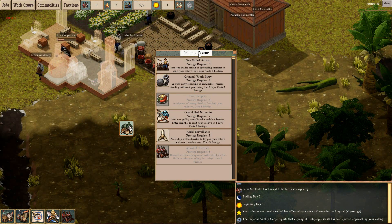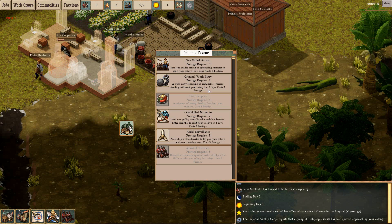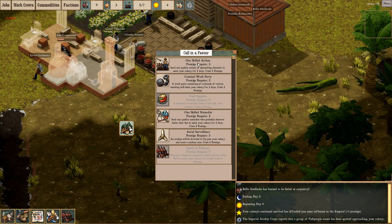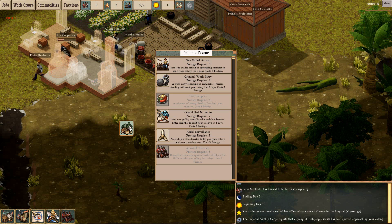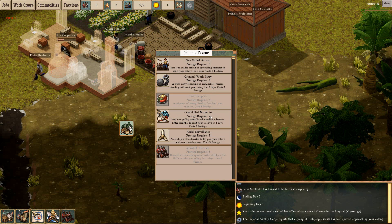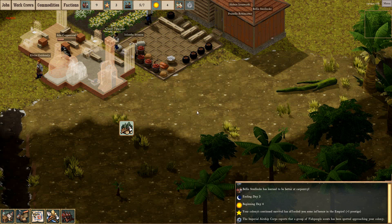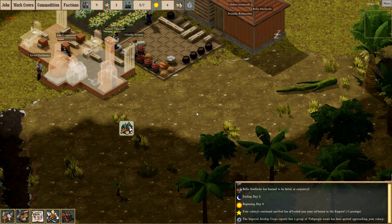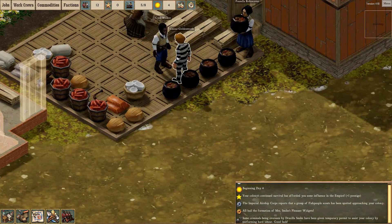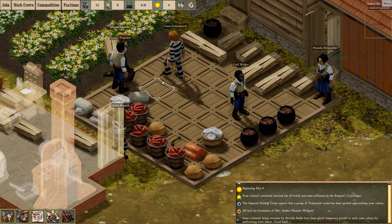Oh here we go - call in a favor. We can call in a criminal work party, so that's just more people to help out with the building. We can get an artisan - he's going to be good at a specific thing, and that requires three prestige. One skilled naturalist requires two prestige. I'm going to go grab a criminal work party so we can grab some more people. I'll quickly pause the video and turn off my friends list, which I've done twice in a row now. Some criminals should appear. Oh wow, they're wearing criminal costumes - you can immediately see them for who they are.